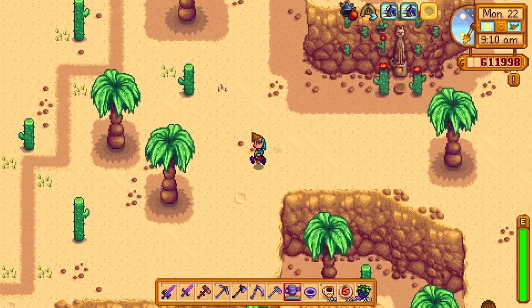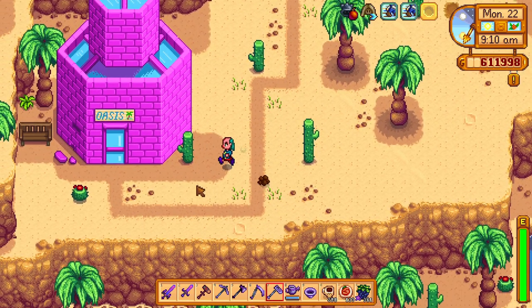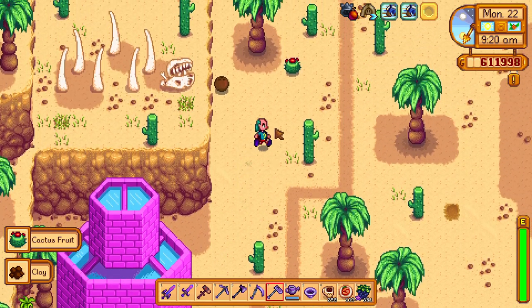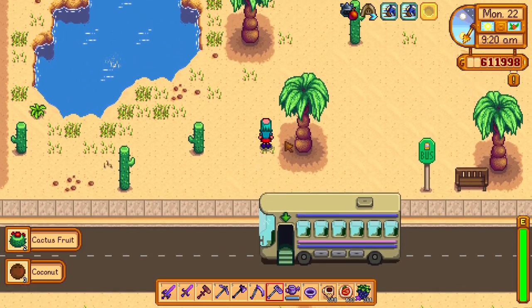But make sure you complete the Magic Ink quest for the wizard first. You cannot summon the Warp Tower unless you have done that. Then you can buy it, put it somewhere, and go to the desert whenever you want without caring about the bus.